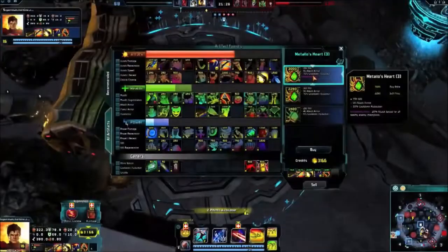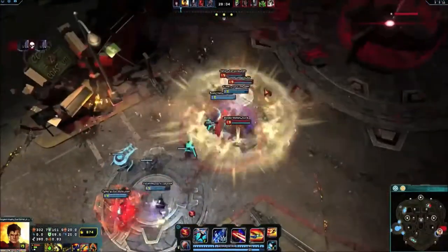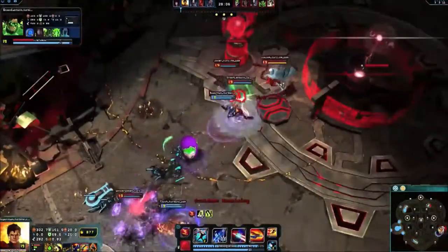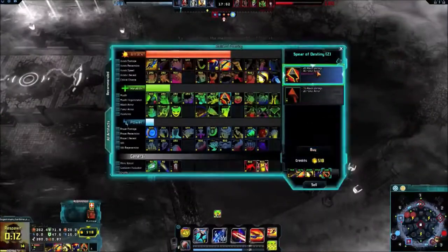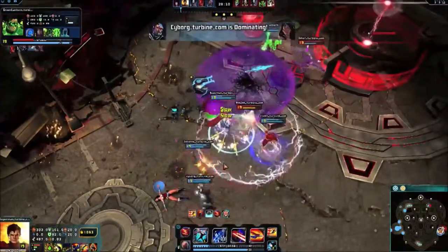When looking for defense, Metallo's Heart provides attack armor and extra will. For Power Armor, consider Sphere of Destiny, as its passive grants additional attack damage for a percentage of your total health.